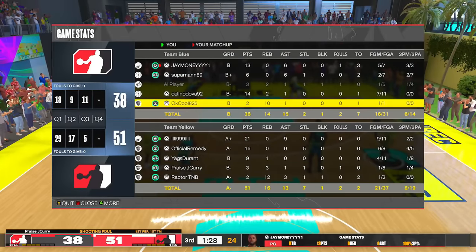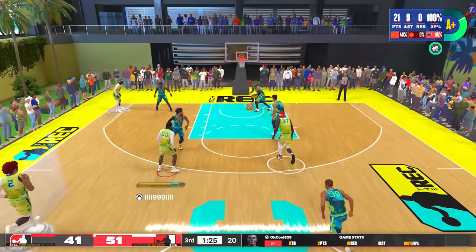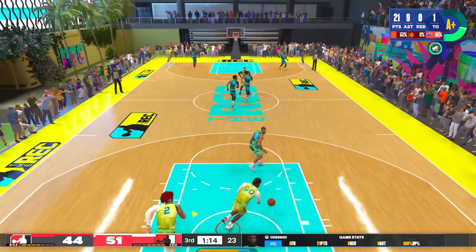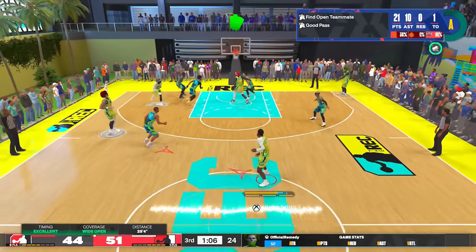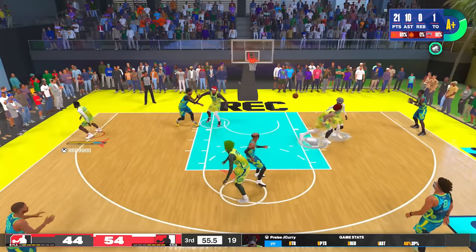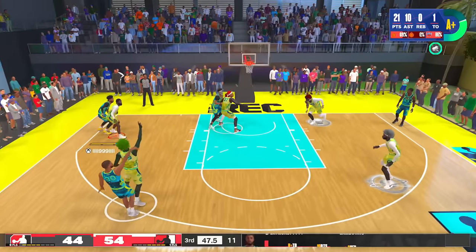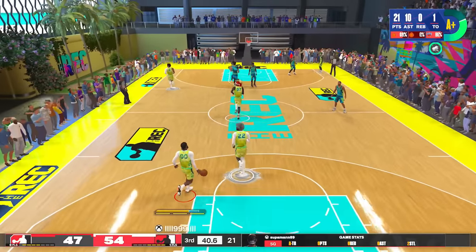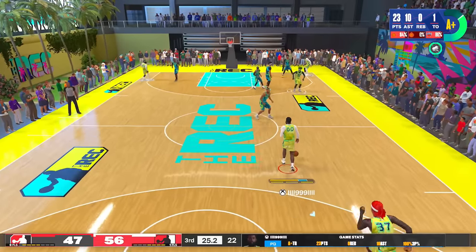They get a foul on the three-point shot, he hits all three free throws, and it's a ten-point game. I throw a back door and it just doesn't work — I get my first turnover. He's shooting a three right over my head and now it's a seven-point game. As a guard it's frustrating — you're hitting Jay Curry wide open, he hits the shot, you're controlling the offense, you're controlling the momentum, you're not getting turnovers, and then someone trolls and the momentum swings. The AIs are gods on this game — 54 to 47, seven-point game.